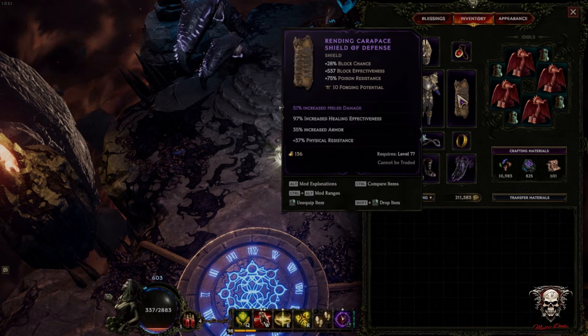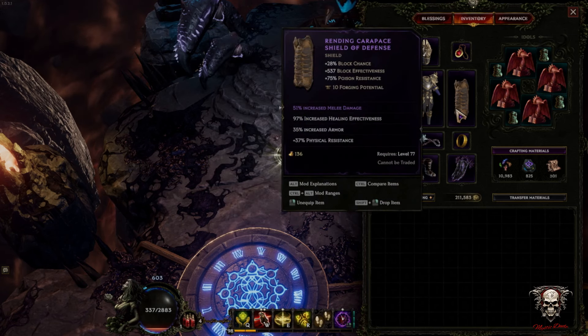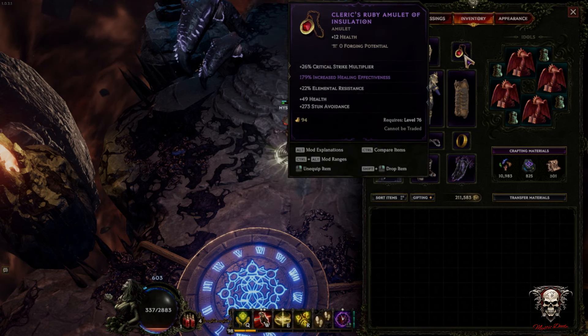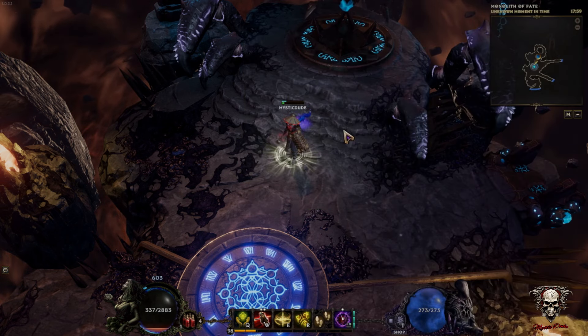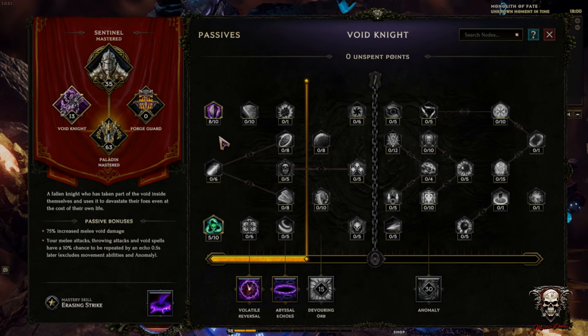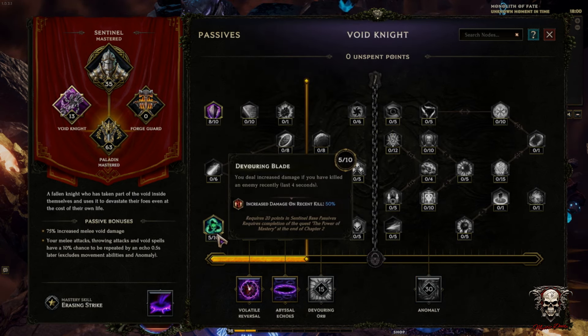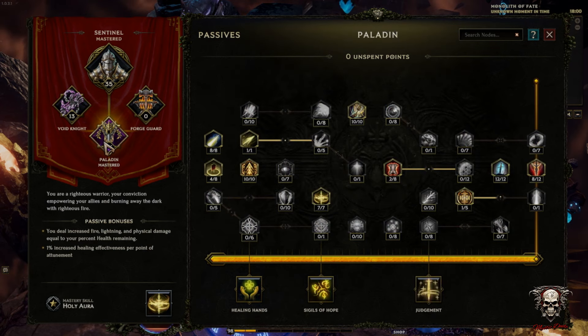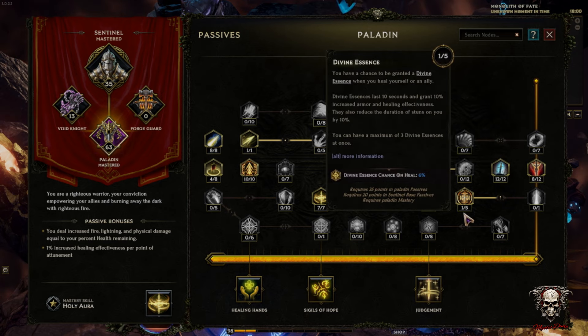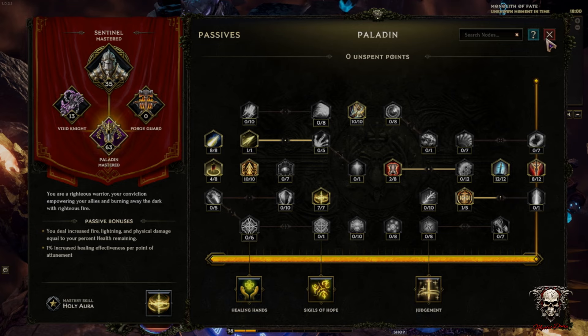I've stuck a shield back on for the moment. I'm probably going to dual wield — I just can't get the sword I'm looking for. We'll quickly look through passives; again this is still a work in progress. I've got 13 points here I probably don't need — I'll probably shift some of those points into this one and cap out Lights of the Rare.